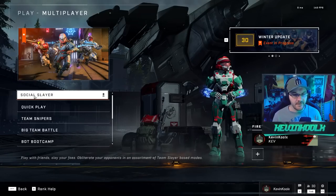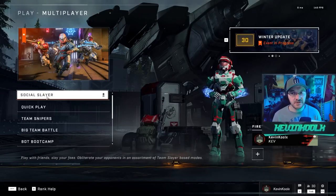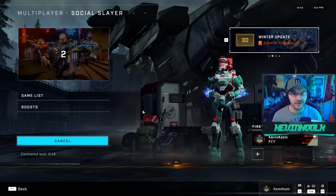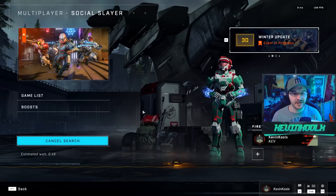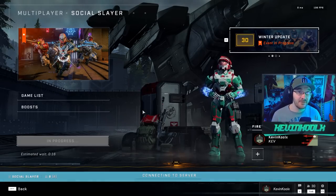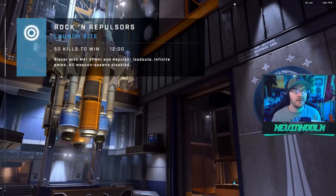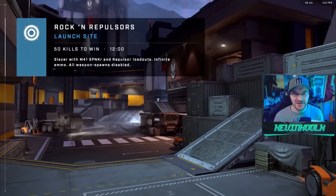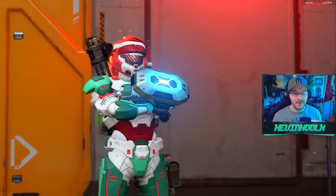We have the return of the fan favorite Social Slayer. This was a mode I thought was actually pretty fun, so let's see if they added any new things to this playlist — 343 usually likes to spice it up a little bit when it comes back. Oh, Rocket Repulsors — we played this one before, but the worst part about it is on Launch Site. I don't want that, but I guess we're going to have to deal with it anyway.